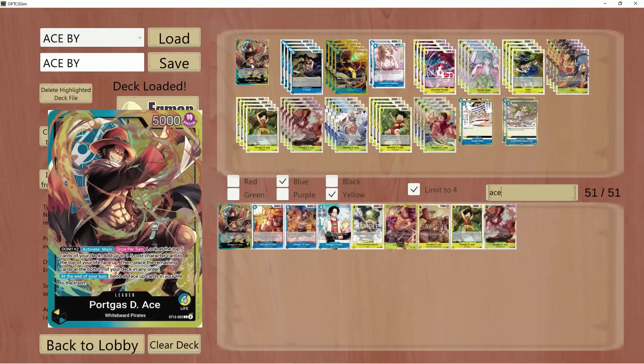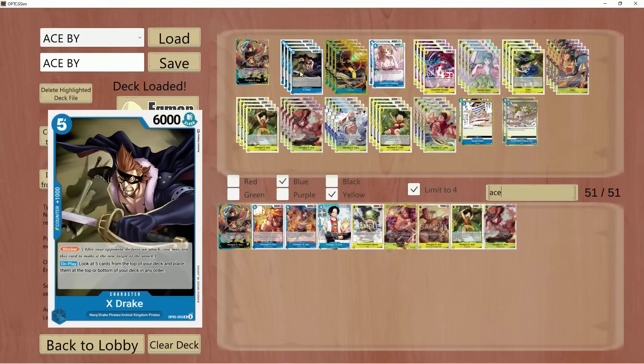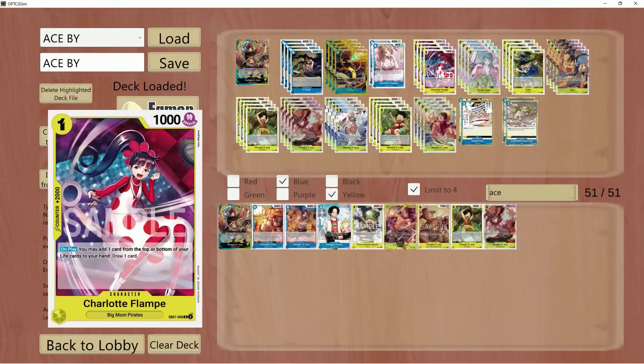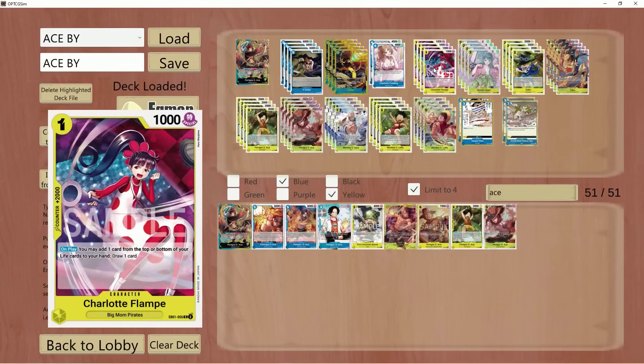Now there are other cards you can play around that, such as Flampe. If you end up getting X-Drake and that goes on top of your life, you can play down a Flampe. This allows you to draw the X-Drake, and then draw one from the top of your deck. So essentially you drew two cards for one Dawn — X-Drake was going to go to the trash, but considering you played this, you got a plus one, which is really, really nice.